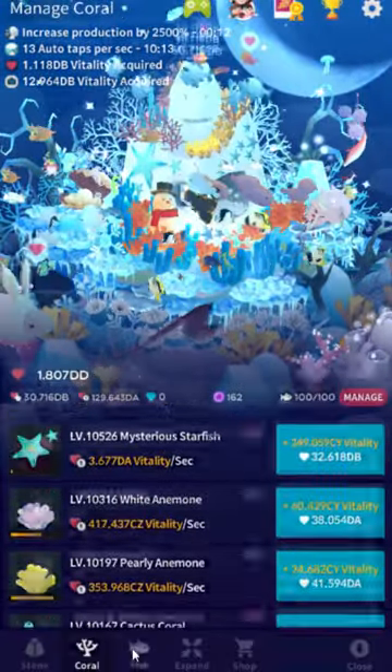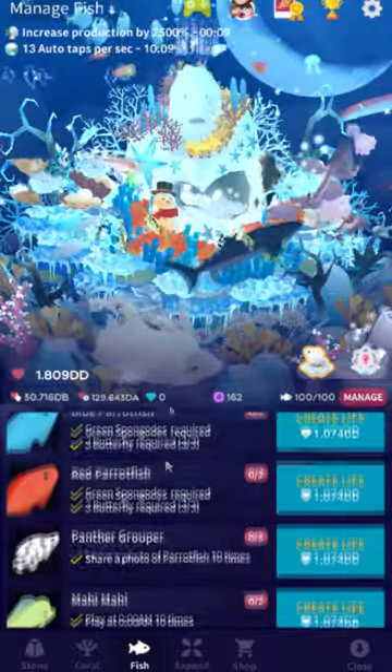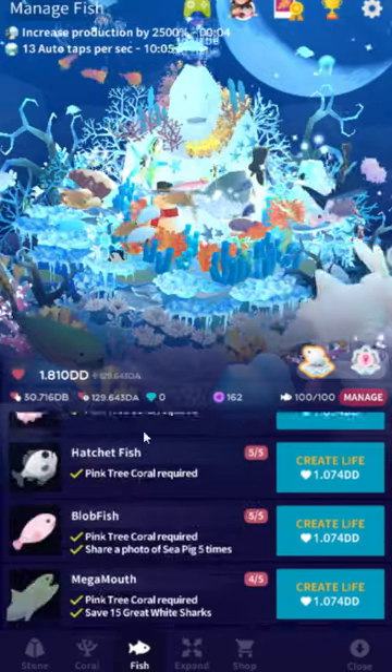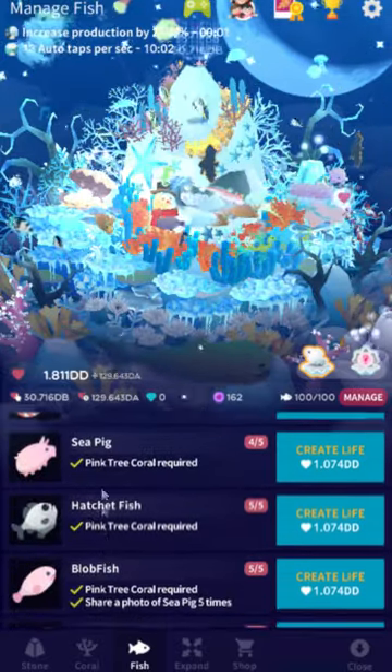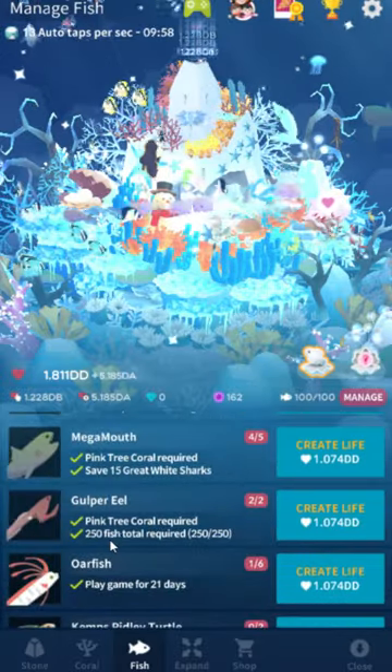So yeah, when you get CS vitality — if you're not aware — there's a certain set of fish that you get. You get the hatchet fish, the sea pig, the blobfish, the mega mouth, and the gulper eel. I guess we have seen all of them then.